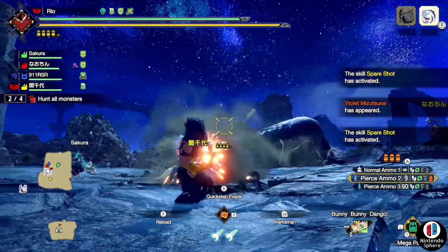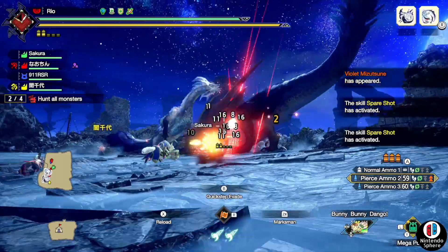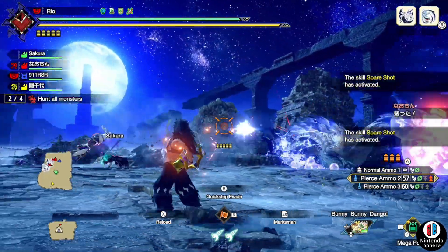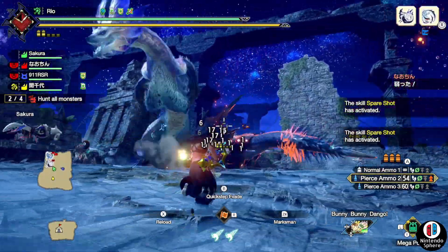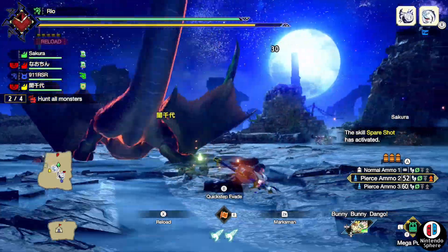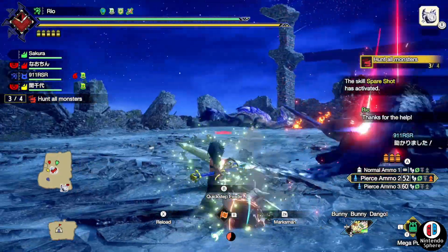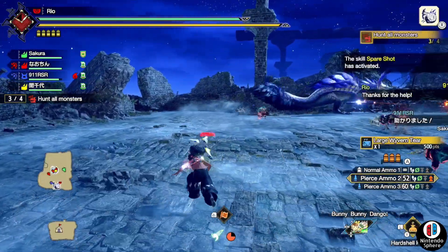The reason I say Capcom nailed it is because they provided four extremely cool monsters all in one quest. Whether you're hunting crowns, want to fight a monster you haven't seen in a while, or just enjoy the chaos — having four monsters in an arena fight is great. Hopefully in the next game they can have all four in the arena at once for pure chaos, but as it stands, this is a job well done.